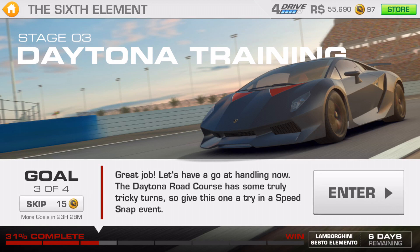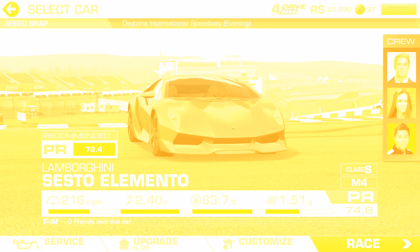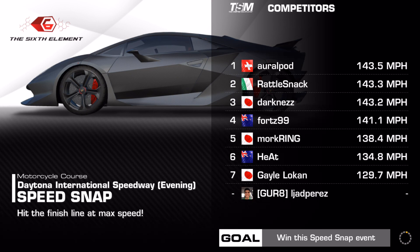Hey guys, Ajad here, and this is goal number three of the third stage in the Sixth Element special event in Real Racing 3. We have a short video this time and you just have to win this speed snap event, which features the international horseshoe hairpin of the course. This is turn three if you're not really familiar with the track.